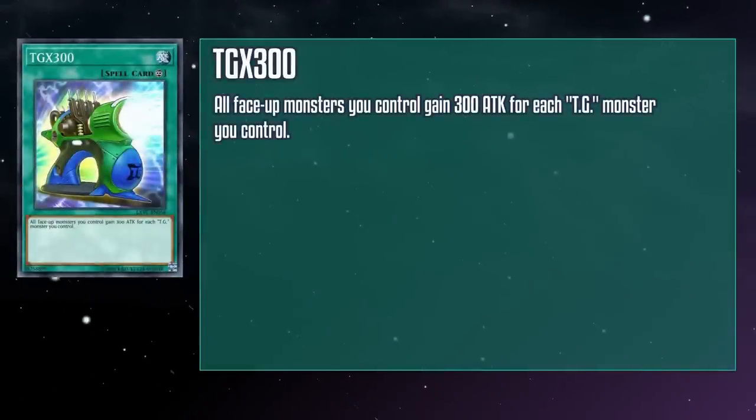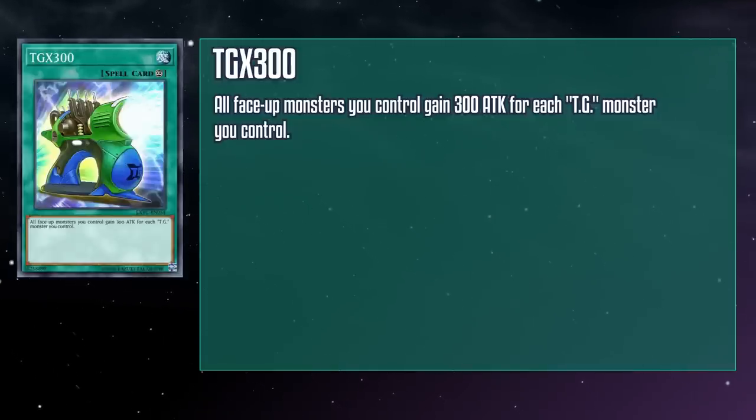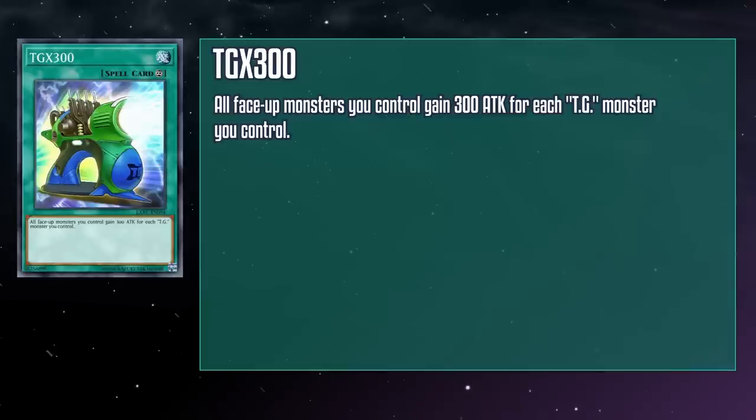TGX300 is a continuous spell card that gives a 300 attack boost to all face-up monsters you control for each TG monster you control. Normally you consolidate your TGs into a single powerful monster, which will only really get you a 300-point boost — not really a game-changer. But if you get Striker, Warwolf, and Rush Rhino onto the board, you're looking at a 900-point boost to each. And this boost even goes to your non-TGs, so any Synchro you splash in from off-theme can end up looking like a totally different monster. It'll take a fundamentally different approach toward playing the deck, but this weird gadget can... okay, I'm lost. Repeat the last joke but replace hand vac with blow dryer.